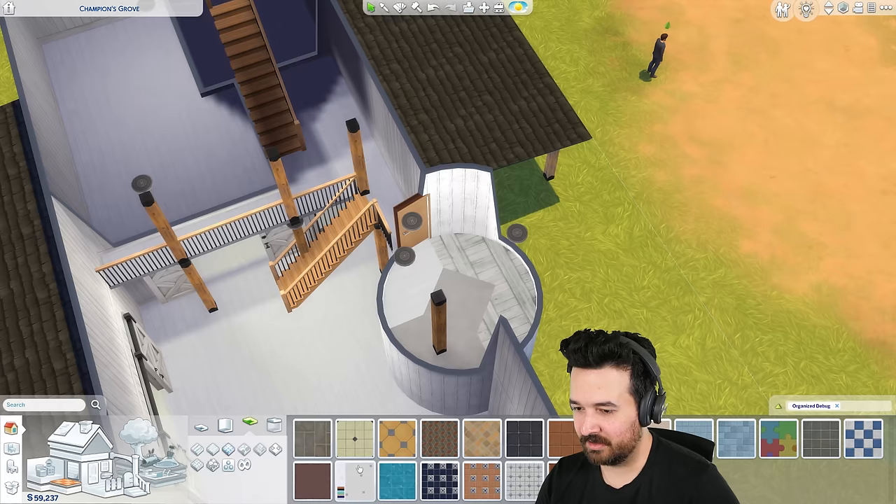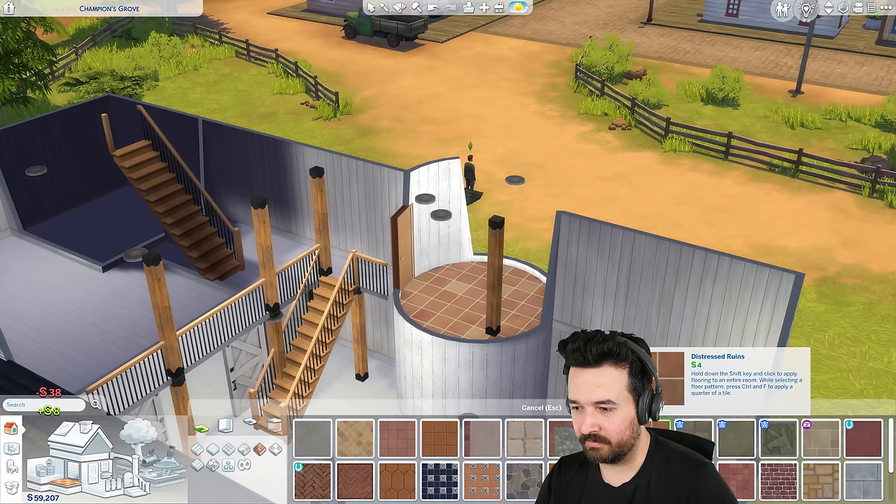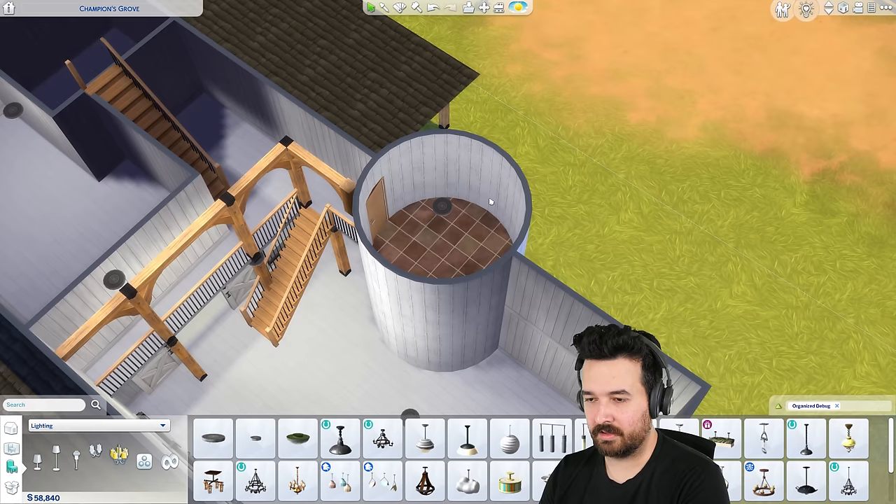Wait, there's Jungle Adventure flooring — I know what I can use! These have some nice options — it's the vibe of the lot. I kind of like it. How cool would it be if the game had curved stairs that went up through this? That would be amazing.